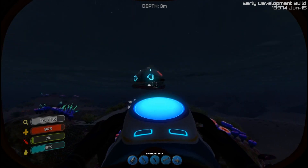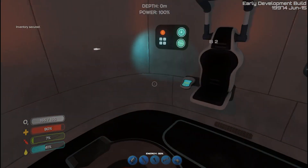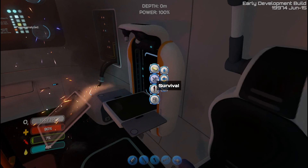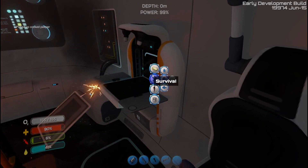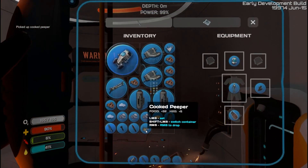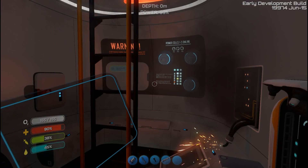So you start off in just this thing over here - this is an escape pod. Basically your ship has crashed and you can see that burning on the horizon. And you can use this fabricator to cook your food. You also use this fabricator for all of your construction - to build pretty much all your items and stuff. So I will eat that peeper. Look at that - we're in better shape now.